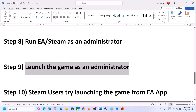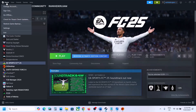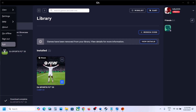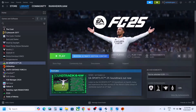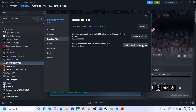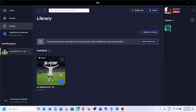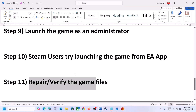For Steam users specifically, try launching the game from the EA app instead. Close Steam and then open the EA app and launch the game from there. The next step is to repair or verify game files. If on Steam, right-click the game, select Properties, go to the Installed Files tab, and click Verify Integrity of Game Files. If on EA app, click the Manage option and select Repair. After verification or repair, launch the game and check.